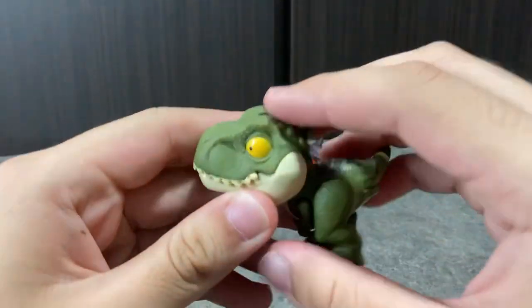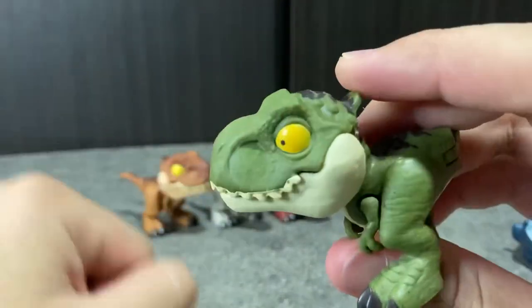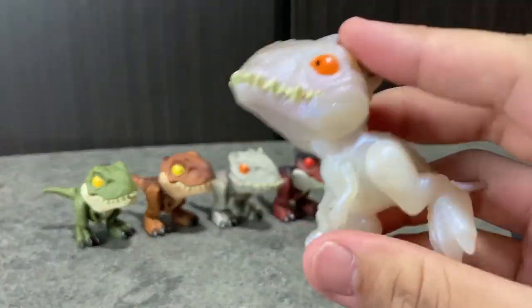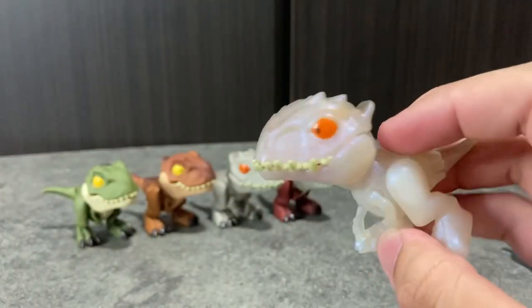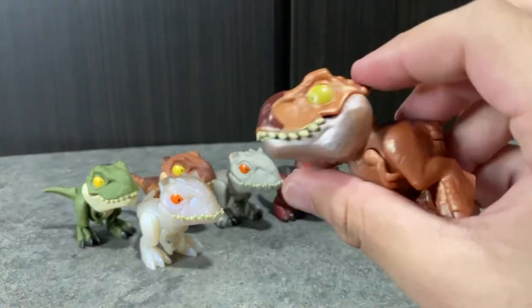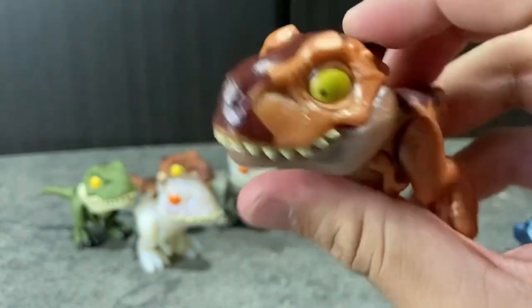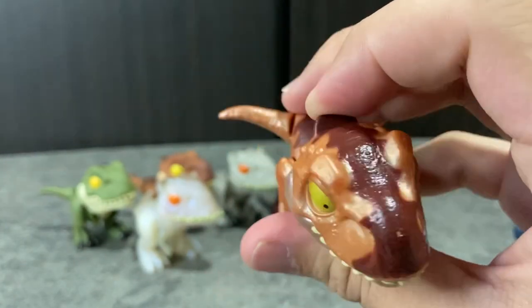And we have the green color T-Rex, the Bull T-Rex — another cute figure. And we have the clear Indominus Rex, which is very nice and very shiny.